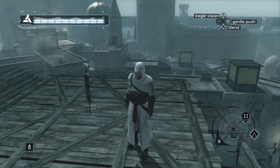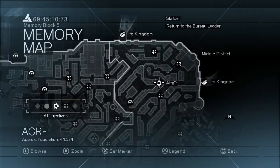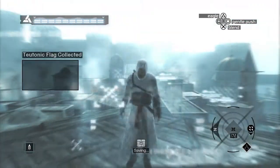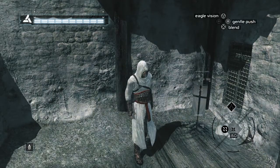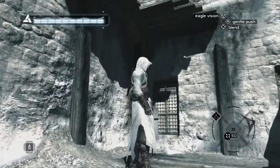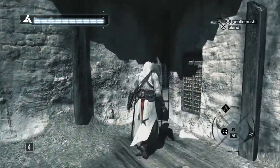For flag fourteen we're up on another roof — this wooden square one to be exact — here on your map. You'll find the flag just sitting up on top of there. Flag fifteen you will find in this partly destroyed building, right here in the corner, under this bit of roof. Here on your map — so pick that one up as well.